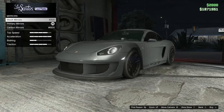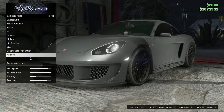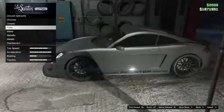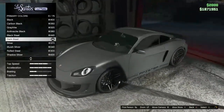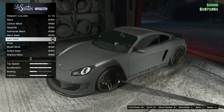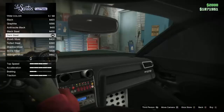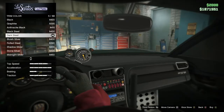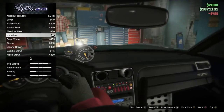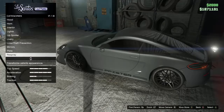For mirrors, I kept stock mirrors. For the primary color, I picked carbon to match the body plates. For the respray, I went for dark steel because Caymans look better in gray — but that's just my opinion. For the secondary trim color, I painted it black. For the accent color, I'll keep it ice white so I can actually see the gauges.